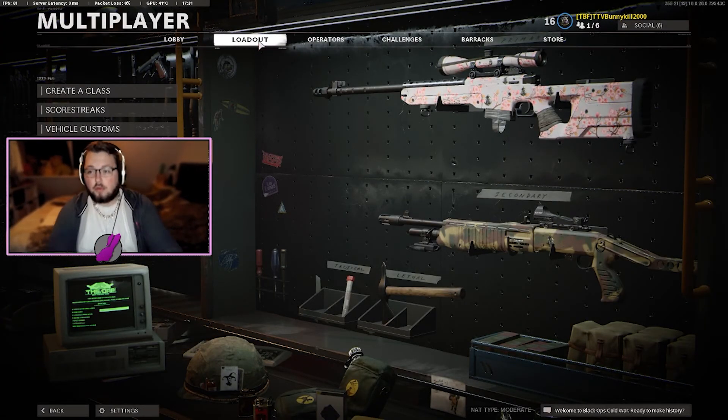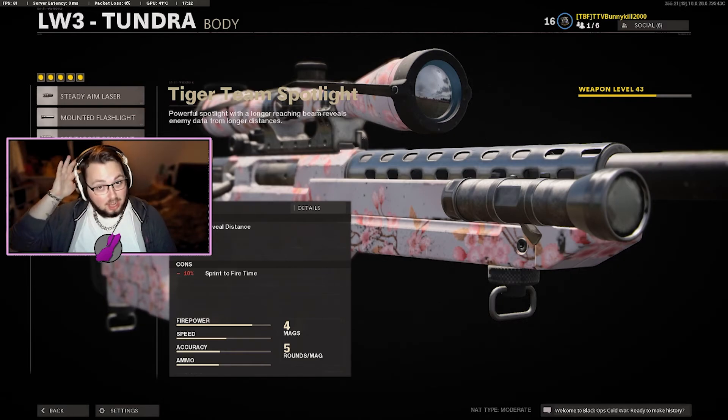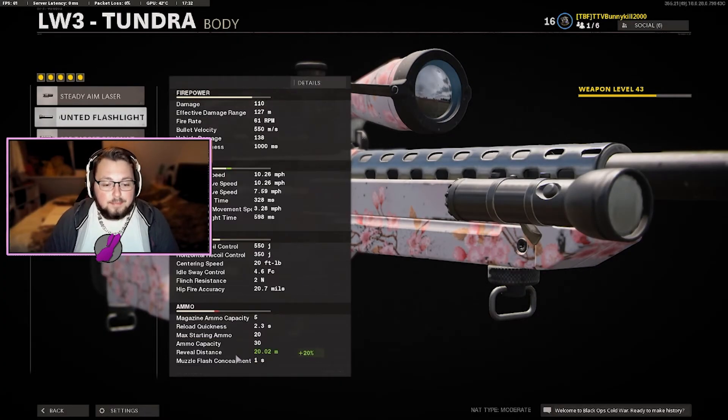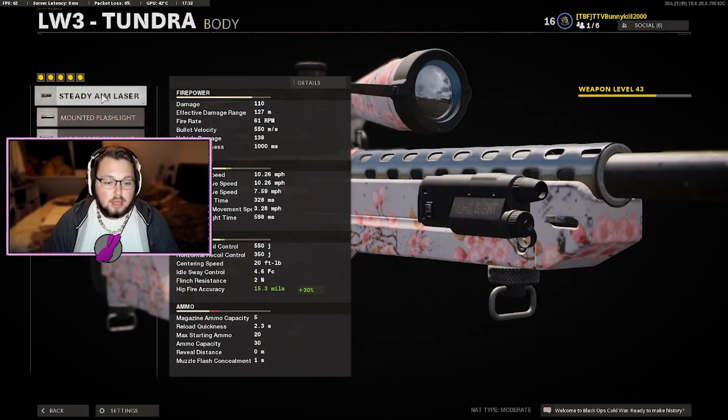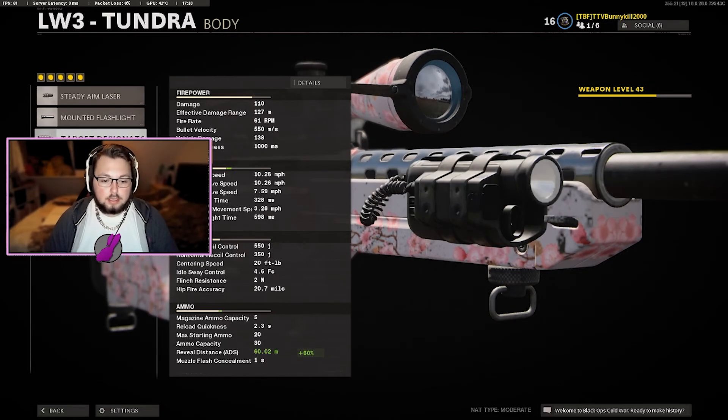The attachment is a flashlight. Basically the flashlights on your weapon are incredibly strong — it's not even funny. If you're a sniper and you're not using this, do it. The reveal distance without a flashlight is zero meters. If you put on a normal flashlight like the mounted flashlight, it goes to 20 meters.